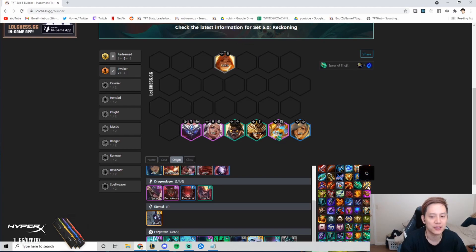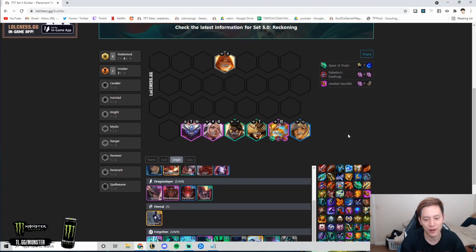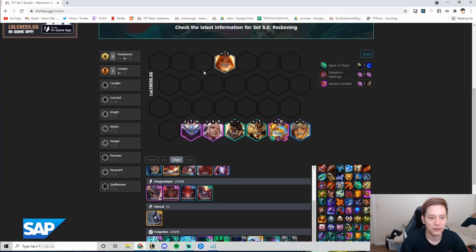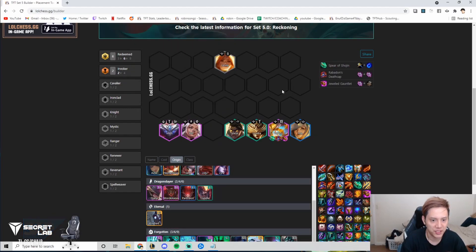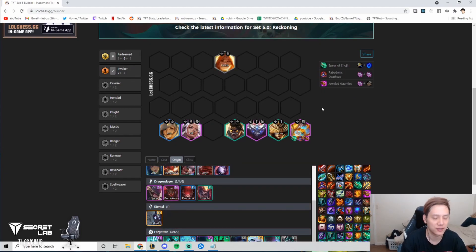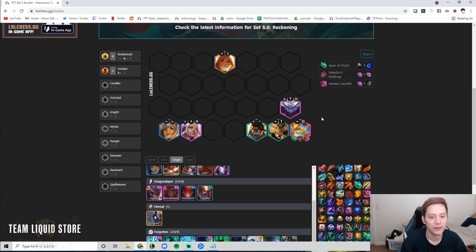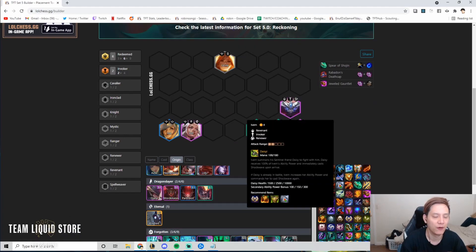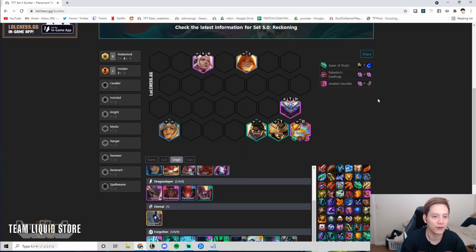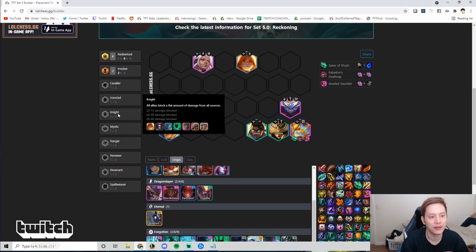Normally in this comp you're carrying Velcoz. Items you want are definitely Shojin on Velcoz and two AP items — Rabadon's, JG, Gunblade, or Guinsoo's for attack speed all work. It's the standard Velcoz build. For positioning, corner Velcoz, put Lux in the other corner, put Syndra next to Velcoz to counter assassins, maybe an assassin bait on top. Solo front Leona or double front with Lel and Leona.